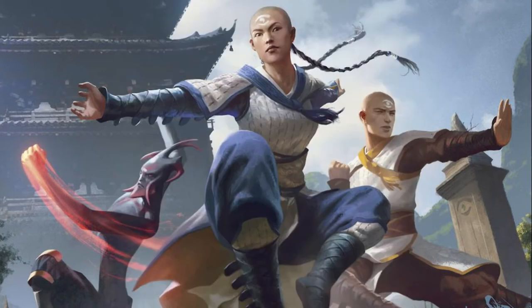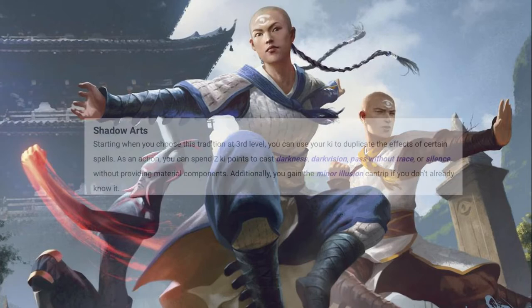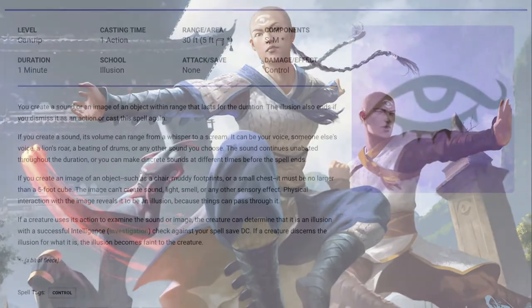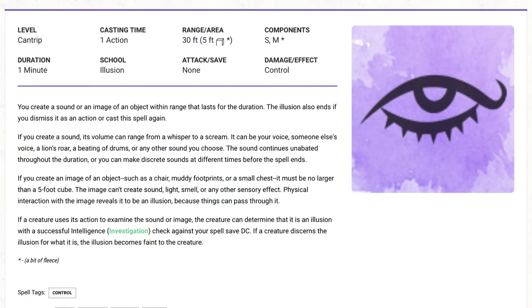Level 3 is where you decide what subclass of Monk you want to choose, letting you personalise them even further. In the Player's Handbook, the choices are Way of the Shadow, Way of the Open Hand, and Way of the Four Elements. The Way of the Shadow Monk is a ninja-style character that specialises in striking from the shadows and gets some spells that can be used with their Ki Points. You also get access to the Minor Illusion Cantrip, helping you disguise yourself and blend in when you try to avoid detection.